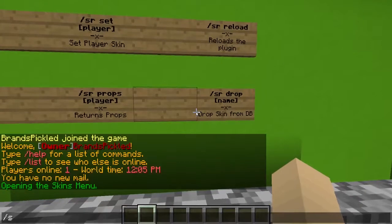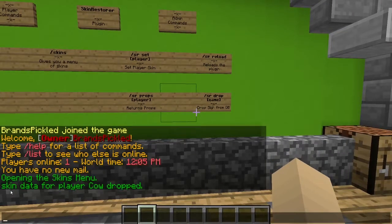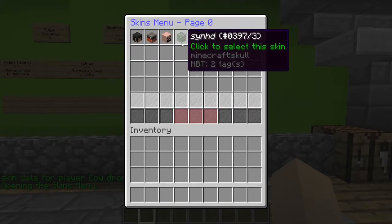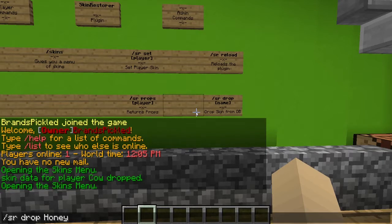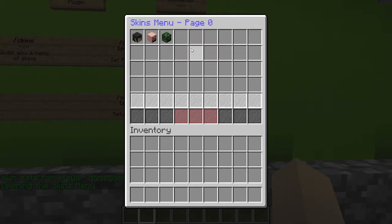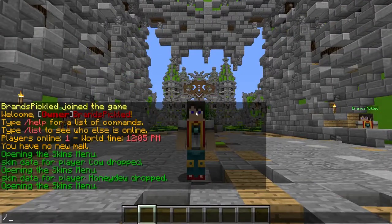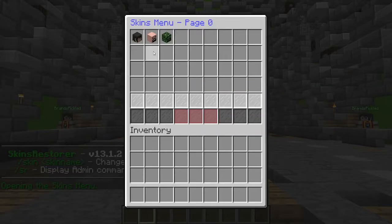So if we just want to drop the cow skin: 'SR drop cow' — and now the skin data for player cow has been dropped. If we go to skins now, cow is not there. Let's do honeydew as well: 'drop honeydew' — and there it is, it's gone as well.